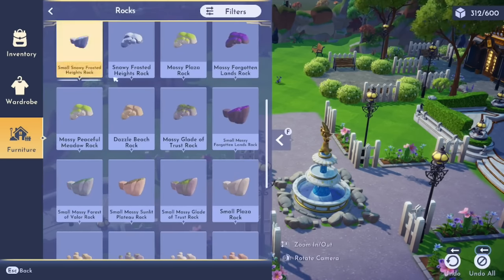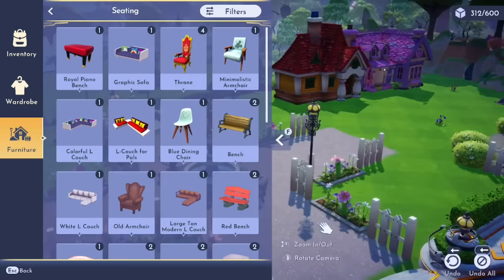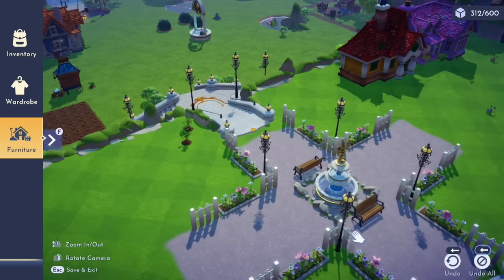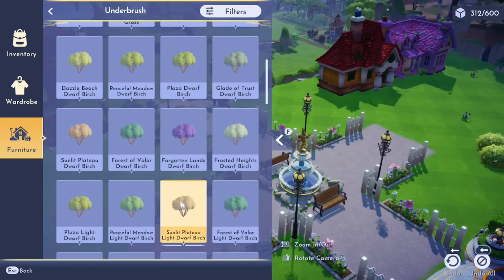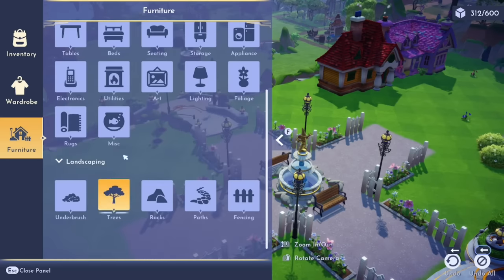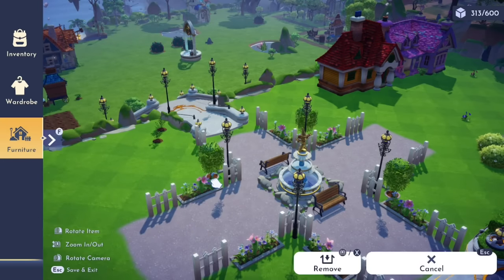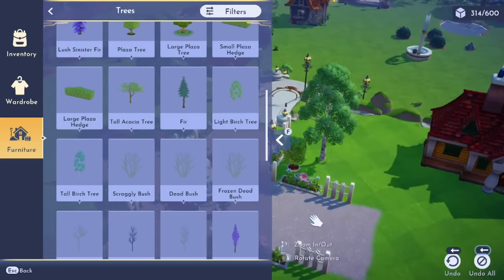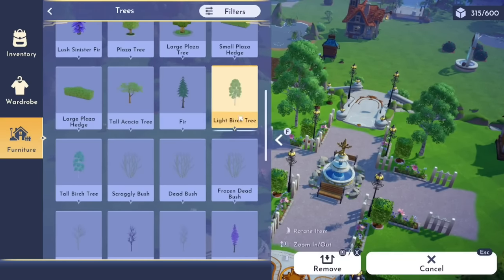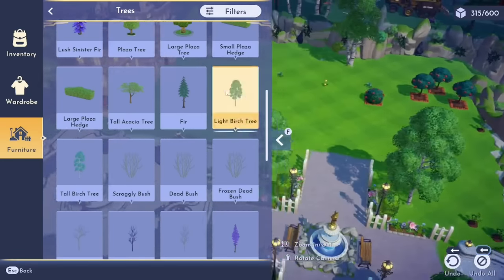You can have the rocks all uniform or all mixed up, whatever works for you. I'm also adding some benches - these are really the only benches I've got at the moment, though I have seen some really nice frozen ones I can't wait to get. So really the only furniture you need is a fountain, two benches, four street lamps, some fencing, and some flower beds - and then the rest is all going to be foliage, which is free in the game. Where I'm placing the trees I'm trying to do it on a diagonal: fence, then diagonal behind that the plaza tree, then the light birch tree. We do not want that birch tree, just the small ones.